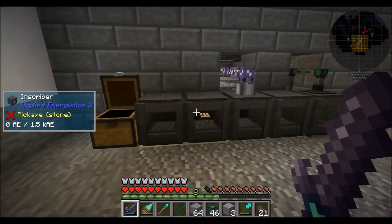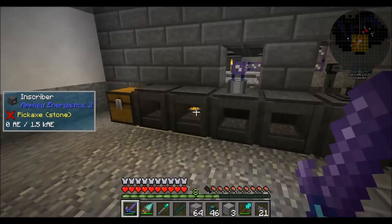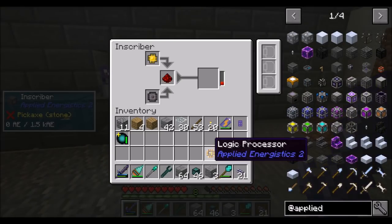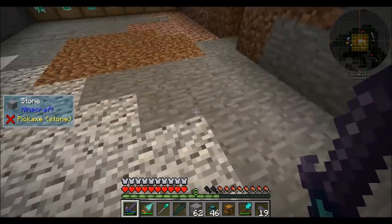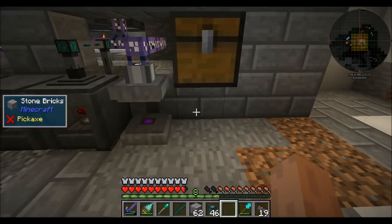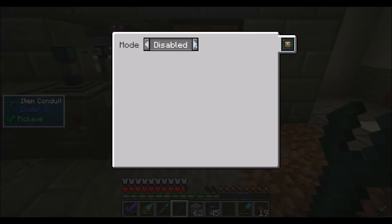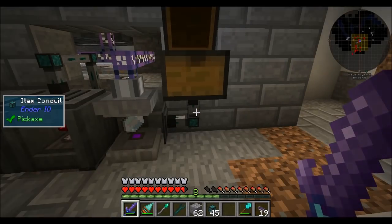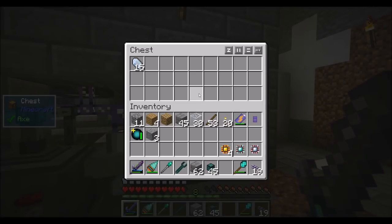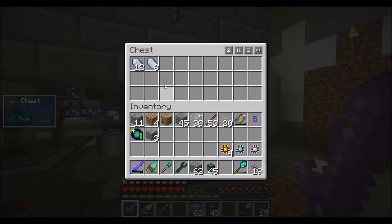Now I should be able to just drop this guy in here, and since there's already redstone and silicon in there, this guy will get stamped and move over. We'll get ourselves some logic processors. One more little bit of automation: extract on green always active, insert on brown, extract on brown always active, insert on green. We put Certus Quartz crystal in there and it should automatically turn into charged Certus Quartz, because we're obviously going to need charged Certus Quartz to make things.